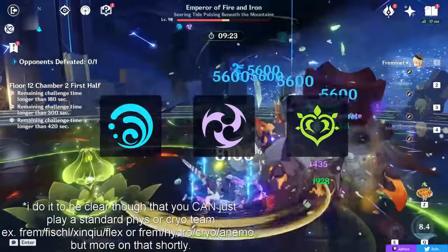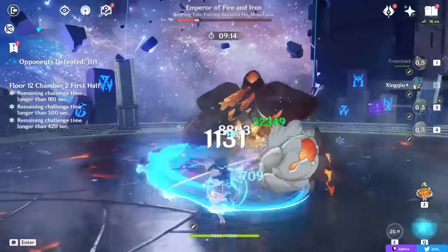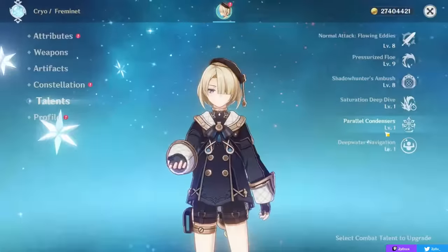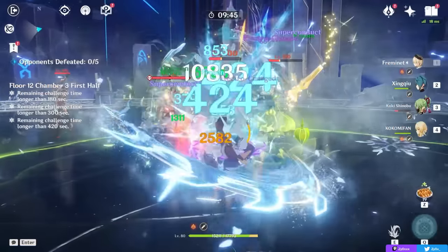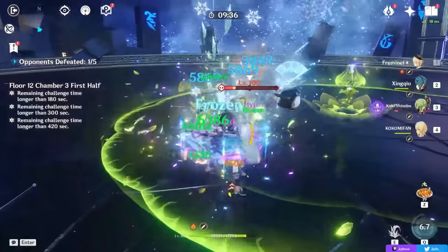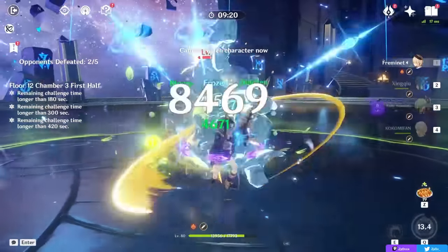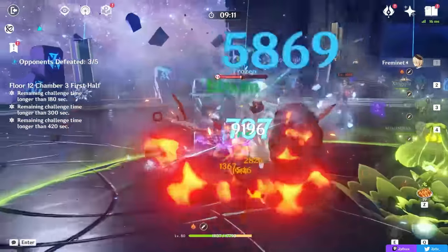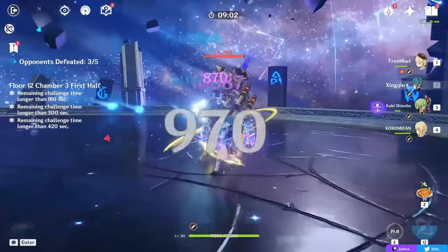A strong Hydro unit, a strong Electro unit, and a strong Dendro one — Freminet's kit actually has synergy with this in the sense that he wants to normal attack to enable characters like Xingqiu or even Fischl, and his kit wants those elements' supports anyway. He wants to run with a Hydro character in either a cryo or physical team because of his Ascension 4 passive that gives him more damage when he shatters. Even though shatter is generally a bad reaction, you do want to shatter with him. If you're playing him physical, you also want an Electro support to proc Superconduct, reducing physical resistance of enemies. At that point, with Cryo, Hydro, and Electro already covered, adding a Dendro as your last slot is kind of a no-brainer.